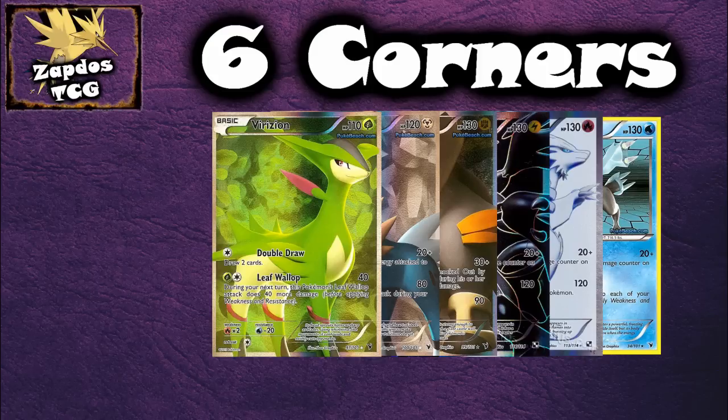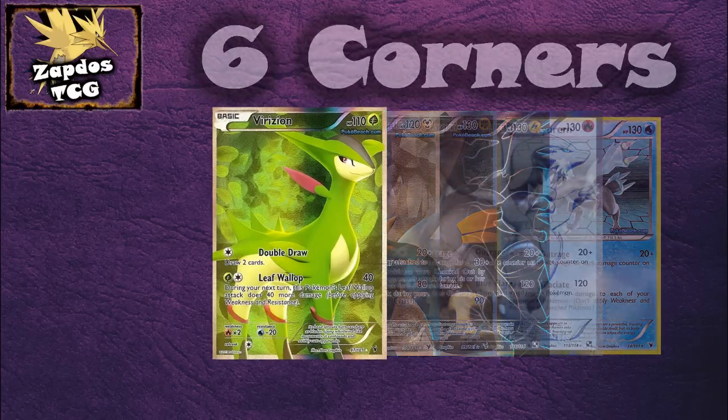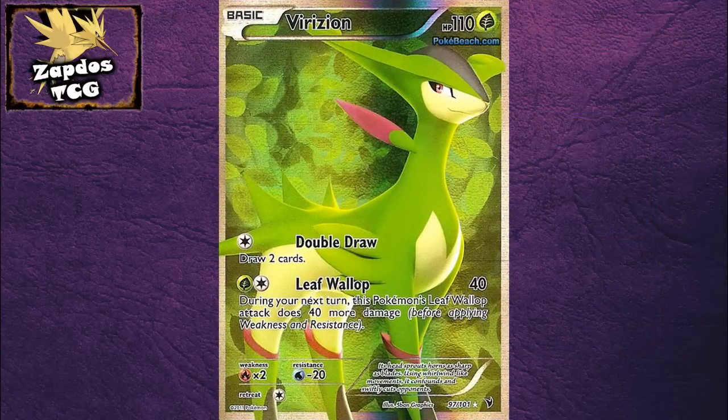So what's in this deck? This deck only runs on high HP basics like Zekrom, Reshiram, Kyurem, Terrakion, Cobalion, and of course Virizion, which is the main starter of your deck. You start off with Virizion as your active, and then you'll be able to draw cards with his first attack and knock out some weak basics with your second attack to get some fast prize cards. Then, while Virizion is set up, you can use Collector or something to get out the Pokemon you'll need in a certain matchup.